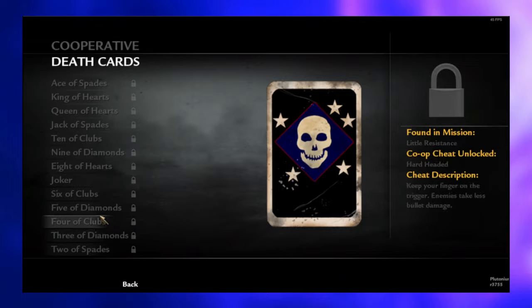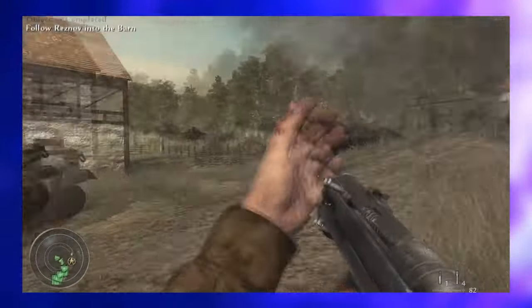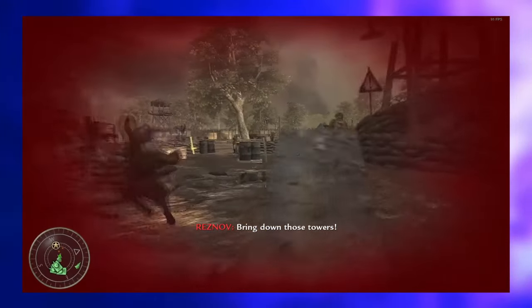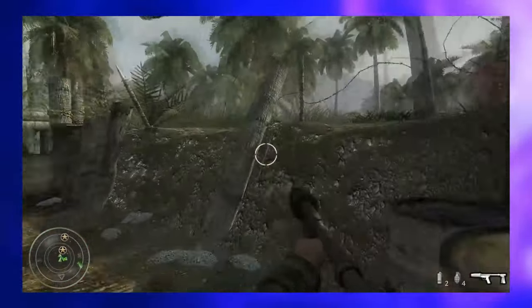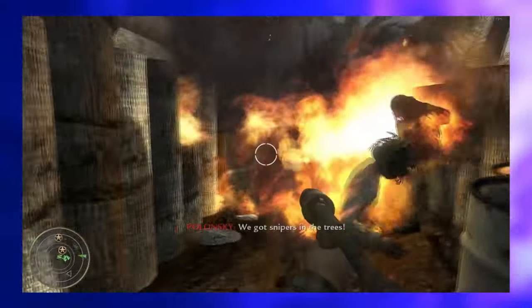Co-op Campaign — World at War was the first Call of Duty to introduce a co-op campaign, allowing players and friends to team up in missions like Semper Fi or Little Resistance. Vendetta and Black Cats were the only missions that couldn't be played in co-op mode. Additionally, players had the option of competitive co-op where they could challenge up to three others in most campaign missions to compete for the highest score.